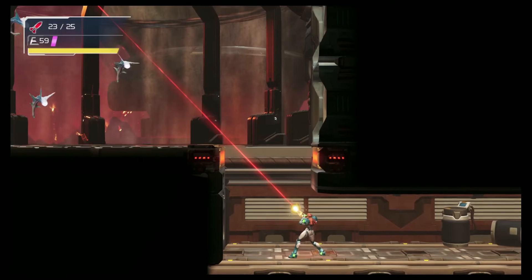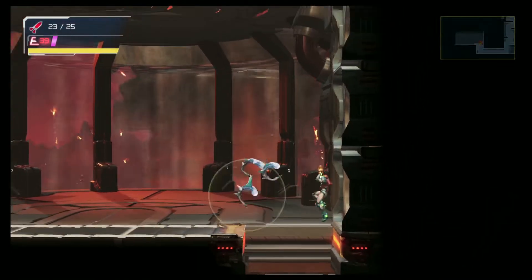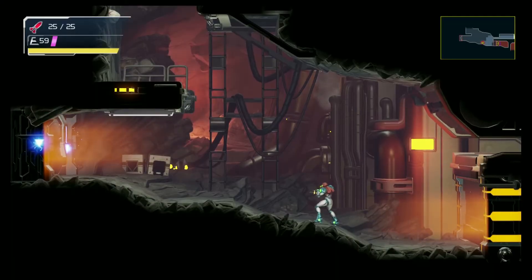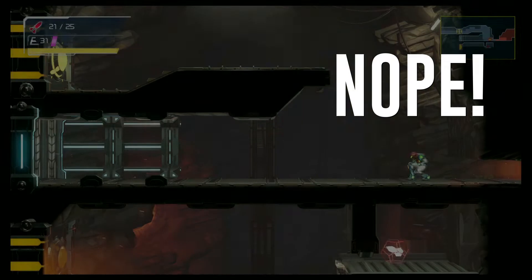The second area up from Artaria is Cateris, and it is blisteringly hot. It's home to magma reserves — whatever that means — that are fed to other parts of the planet to keep them nice and toasty. A lot of the rooms in this region are super heated, thanks to all that lava. Now, it's worthy to note that this is a little bit odd, but more on this later.